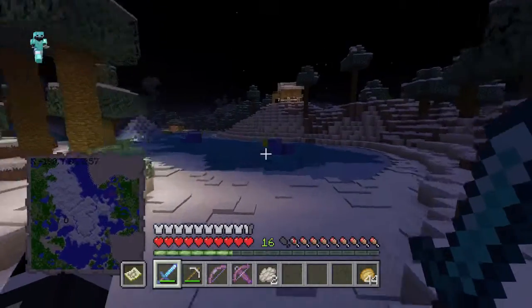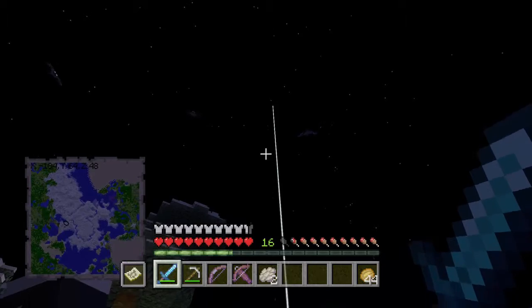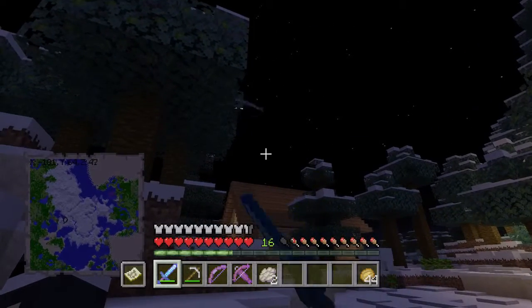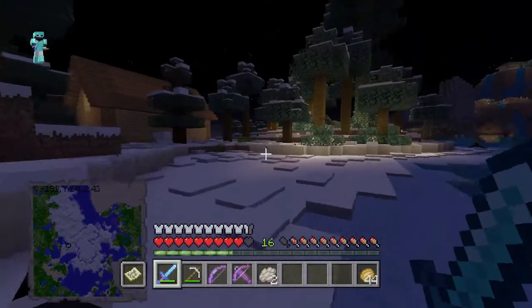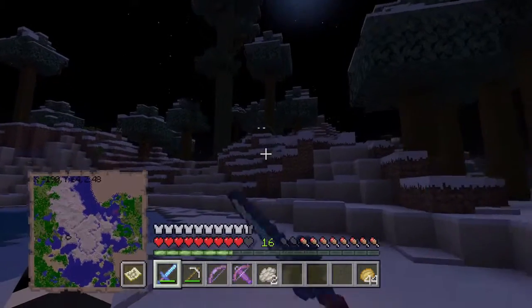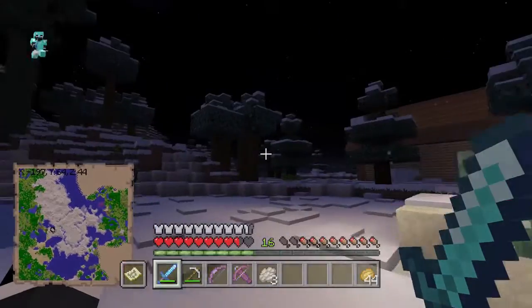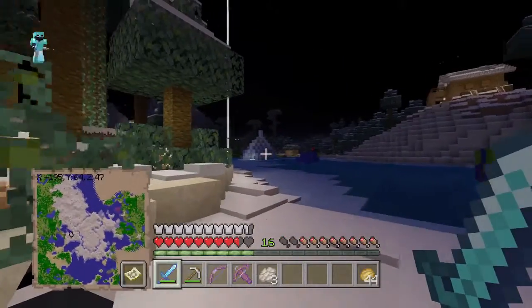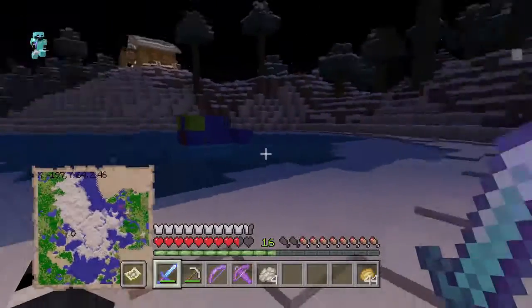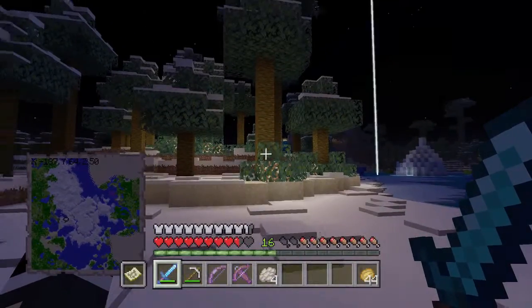These guys are somewhat fearsome enemies. Let's run away — we don't want to tangle with the zombie, we just want to be taking on this phantom. There we go, we killed him. We got two phantom membrane. Let's just kill the zombie anyway, get him out of our way. We can probably deal with one or two more phantoms. I know they're around here somewhere. There we go — we got four or five of them up there. So we can just deal with them as they come. Let's give them a little bit of a swing. We missed badly there. He's going to be this one — we can just keep swinging. There we go, he's been taken out. We got some membrane from him.